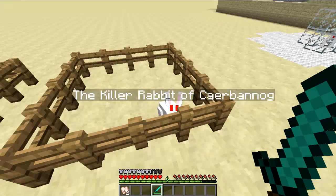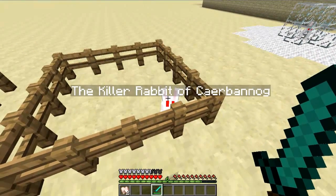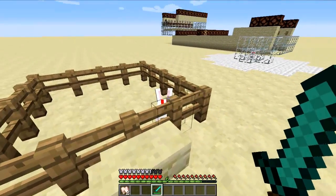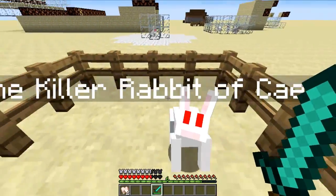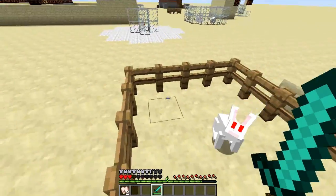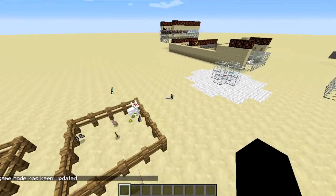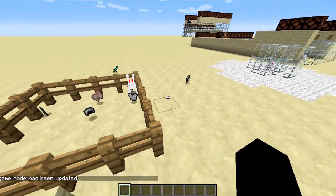Today we're here to look at these guys. One out of every 1,000 bunnies that is either bred or spawns naturally will spawn as the Killer Rabbit of Caerbannog. Not only does he have a cool name, but he's actually pretty dangerous in that he can kill you. One thing you might notice about him is that he can actually jump a little bit higher than all the rest of the bunnies.